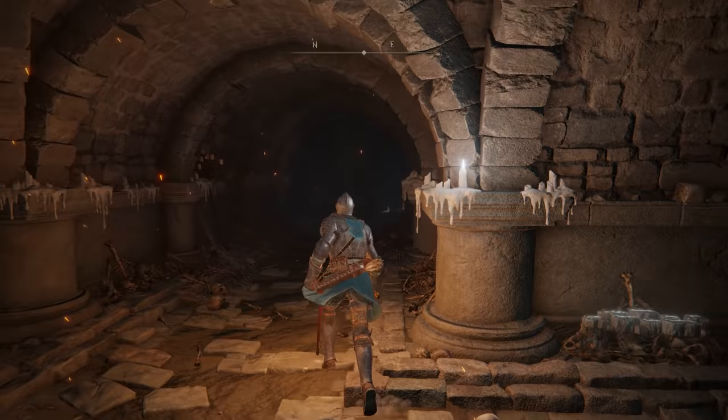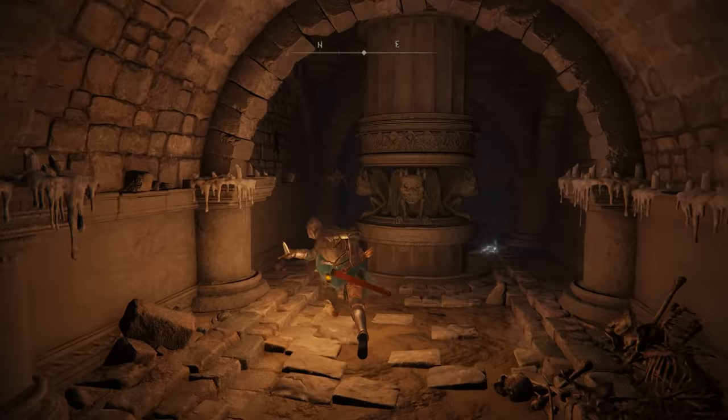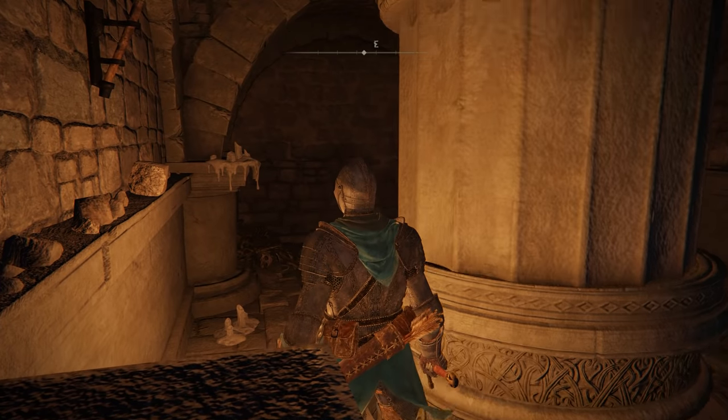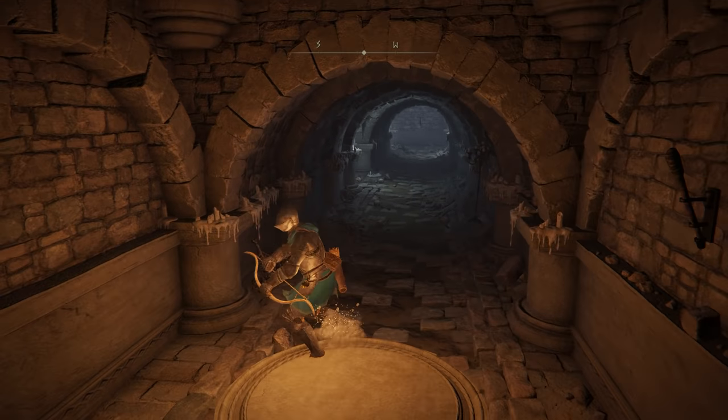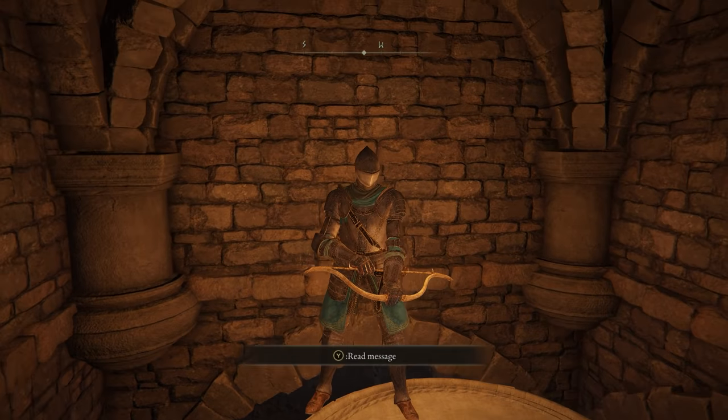Imp statues. Inside of catacombs, you'll sometimes find these fire-breathing imp statues. However, you can actually hit them to lower them. Not only that, but this also works from far away if you shoot an arrow at them. And if you jump next to one, the jump will also activate it to go back up, so you can easily ride to the top.